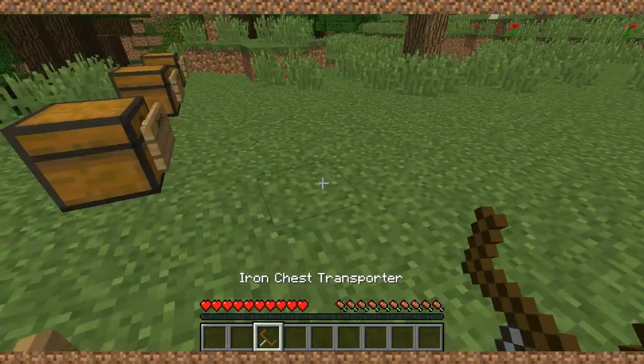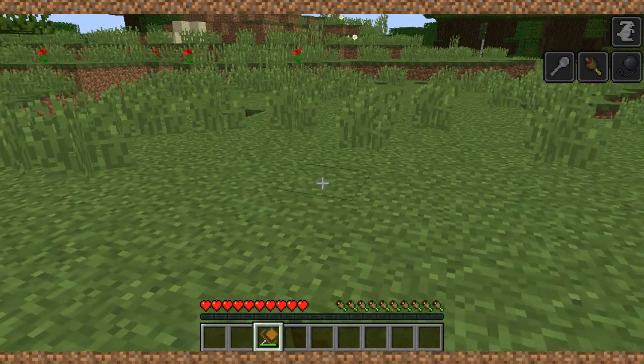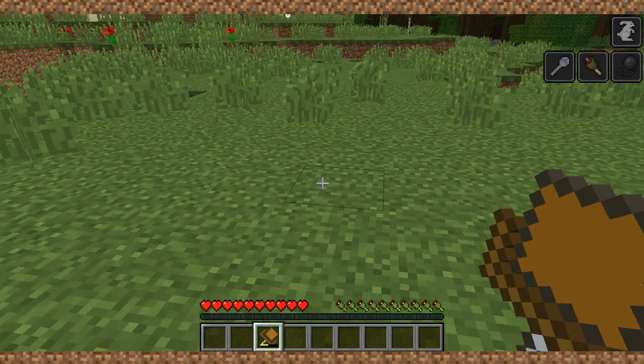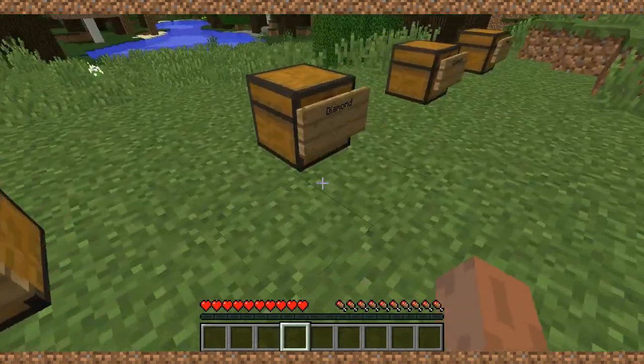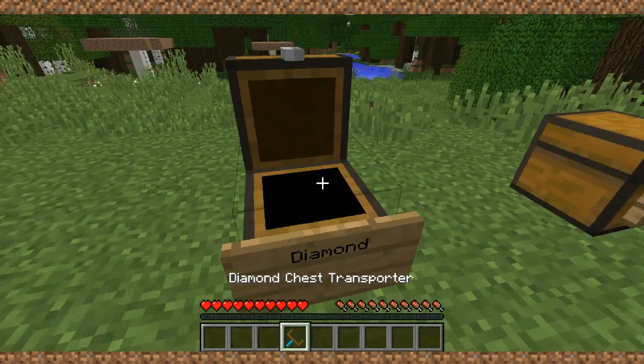Let's try the iron chest transport. Let's see how sturdy this one is — it's pretty much the same as the gold one. Now the diamond one — I'm pretty sure this one should be very sturdy.